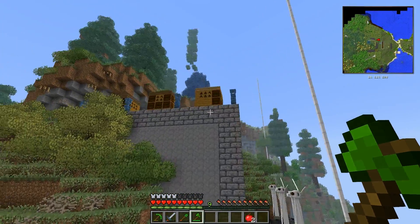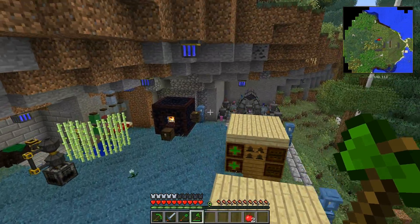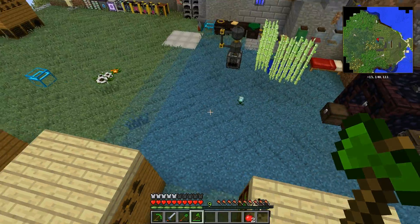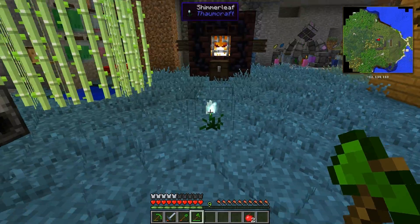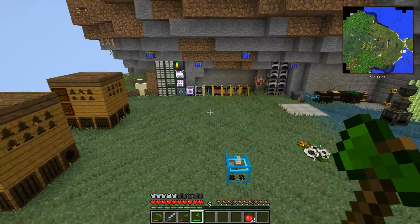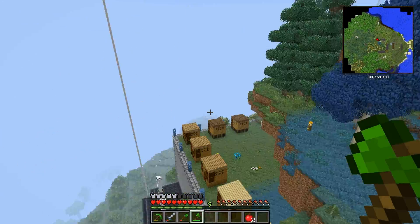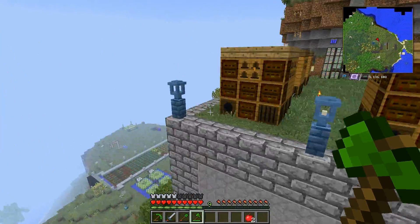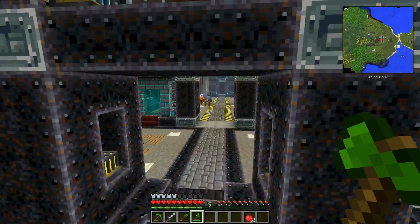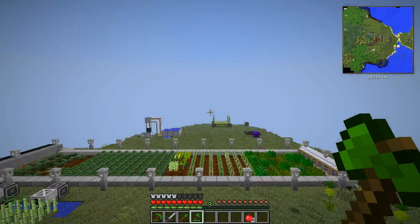This is Mupia's base up here. This is all her Thaumcraft stuff. Thaumcraft and bee stuff — she's basically the bee master. She loves her bees, magical crops, and Thaumcraft. We are now allowed to use Thaumcraft in our public mod pack, so we have been taking advantage of that. There are a few mods we use on our server that we cannot distribute in the pack — information on everything is on the website in the description.